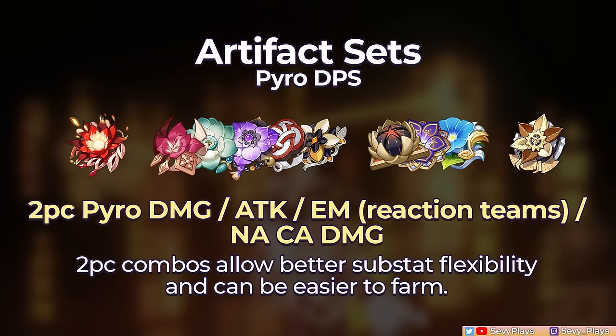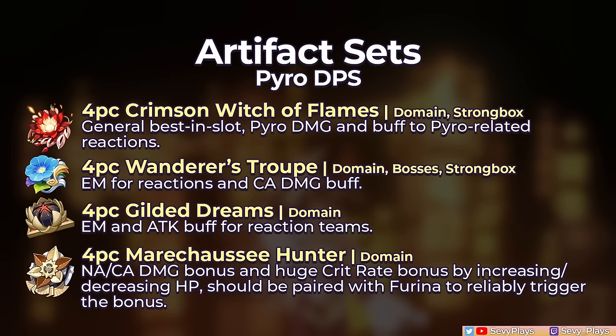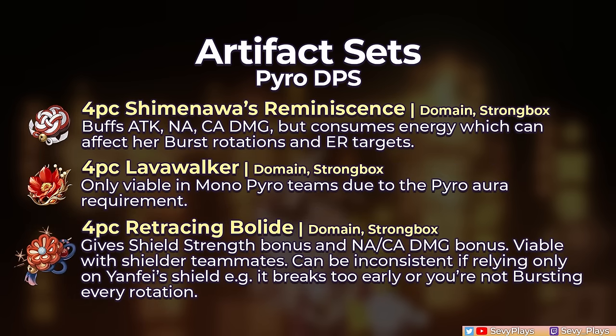For her artifact sets, you can go for 2-piece combos among Crimson Witch for the Pyro damage bonus, attack sets, EM sets, and the Marechaussee Hunter for its normal and charged attack damage bonuses. This is easier to farm and gives you more flexibility to choose pieces with the right main stats and good substats. For full set options, the 4-piece Crimson Witch of Flames and Wanderer's Troupe are both highly recommended due to their general synergy and being strongboxable. Sumeru and Fontaine introduced new viable options with the Gilded Dreams and Marechaussee Hunter sets respectively, but are currently limited to domain farming. Other conditional sets are the Shimenawa's Reminiscence, Lavawalker, and Retracing Bolide — while definitely viable, they have specific restrictions and may not generally be as efficient to farm or strongbox for her.